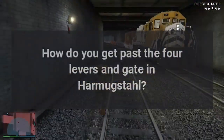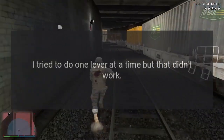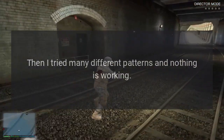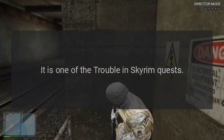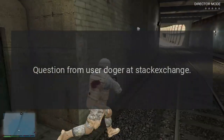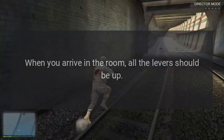How do you get past the four levers and gate in Harmugstall? I tried to do one lever at a time but that didn't work, then I tried many different patterns and nothing is working. It is one of the 'Trouble in Skyrim' quests. Question from user Dogger at Stack Exchange.